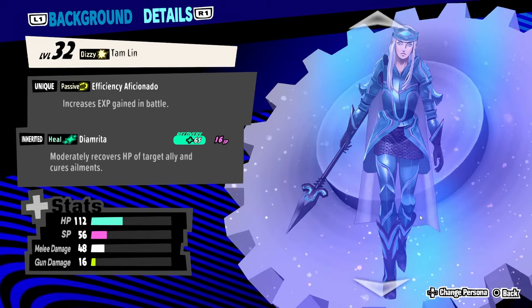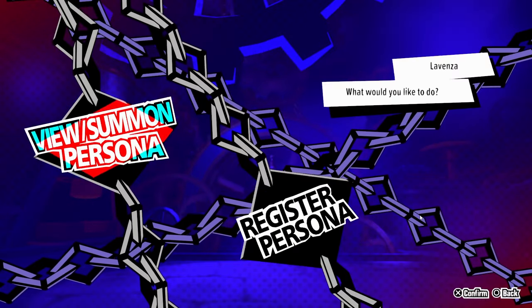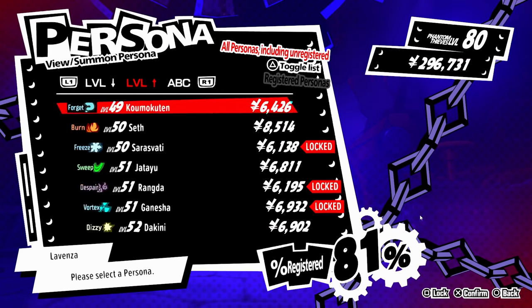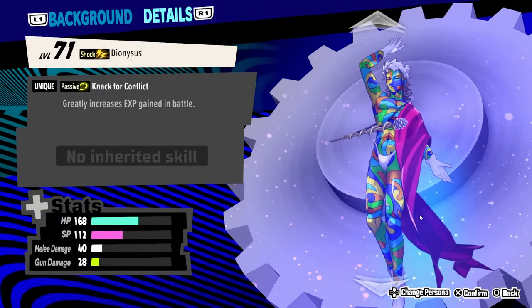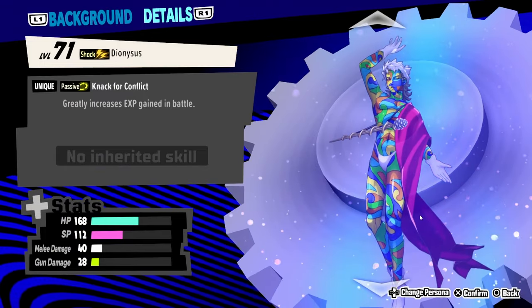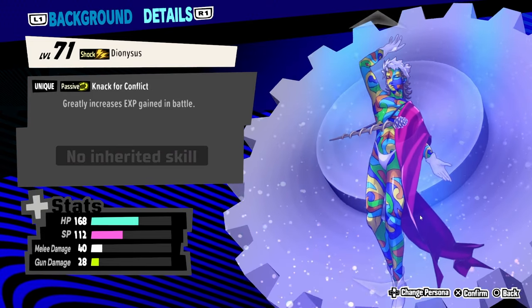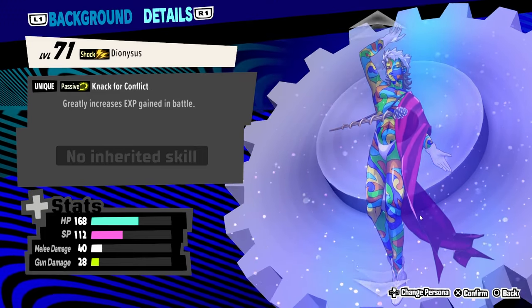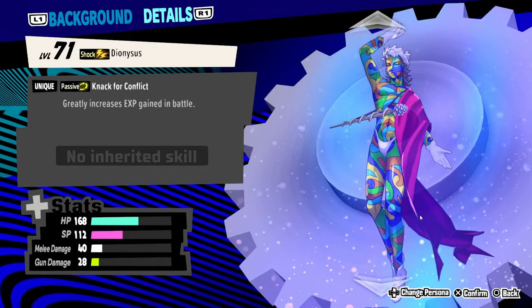I'm going to show you the personas we're going to be doing this with. Tam Lin is one of them, and the other one is Dionysus. These two personas are the only ones in the game that have EXP boosting passives. Dionysus has Knack for Conflict, which is better than Efficiency Aficionado. But what people don't know is that you can actually stack these — you can have both of them. So we're going to make a Dionysus that has both skills.